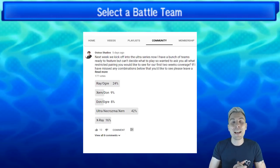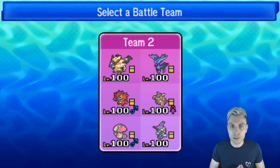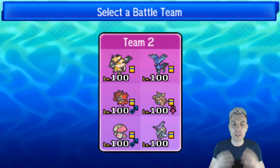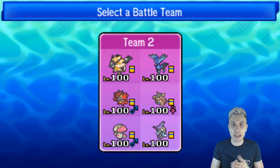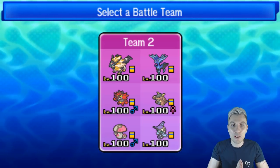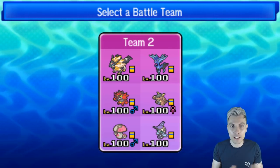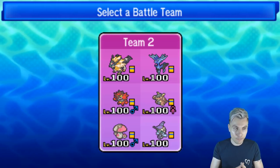You chose the team that we are featuring today, which will be on your screen right now — Ultra Necrozma and Xerneas. It's going to be a lot of fun. We're going to play this team over the next couple of weeks; we may make tweaks along the way, but as always the team is down in the description below. There'll be a Roleplayer paste and a PokéPaste for you guys to check out. If you do use it, make sure to let me know in the comment section how you find this team and any variations you've been playing around with.